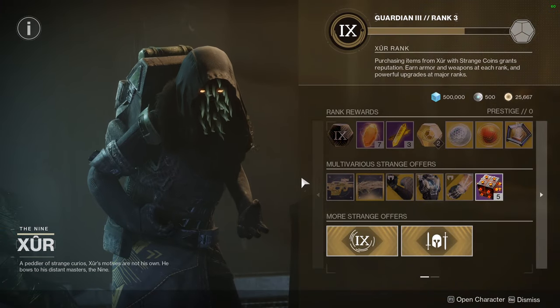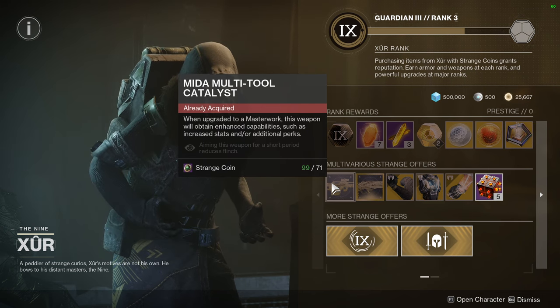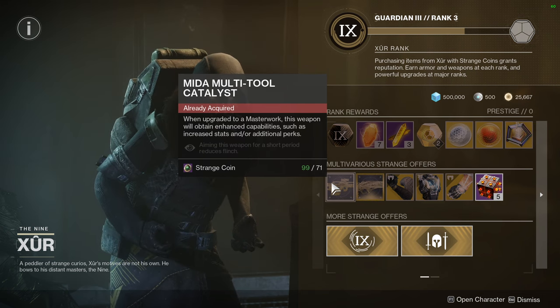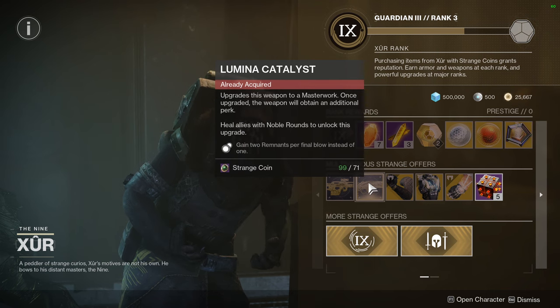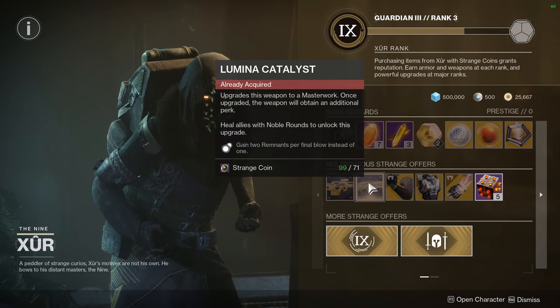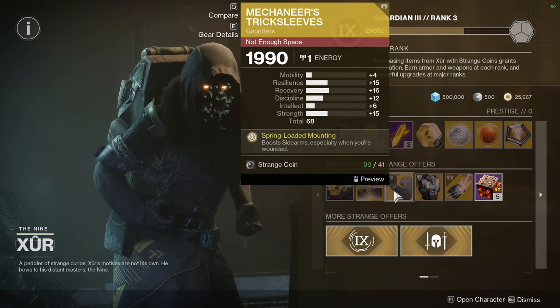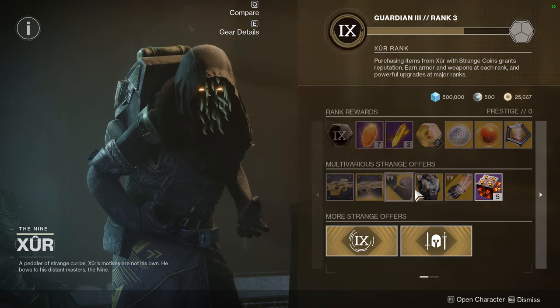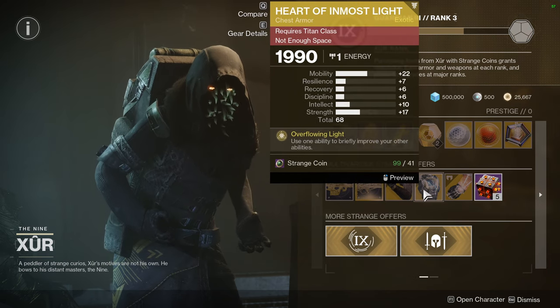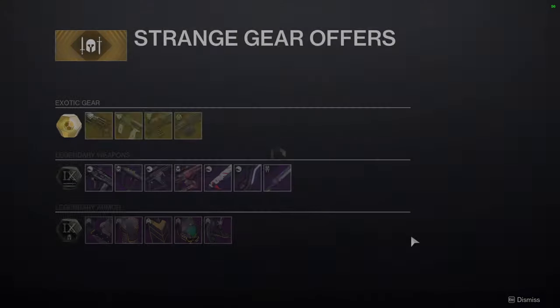As for Xur, he is selling the Mida Multi-Tool catalyst, which just gives you reduced flinch after aiming for a short period — I think that's trash. The Lumina catalyst gains two remnants per final blow instead of one, which is really good. We have Mechaneer's Tricksleeves with decent rolls, Heart of Inmost Light — too much mobility — and too much mobility for some bracers as well.